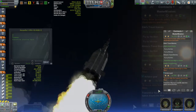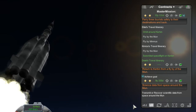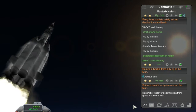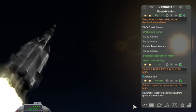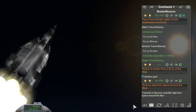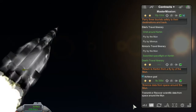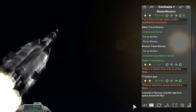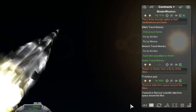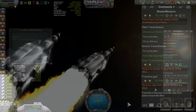We have three contracts that we're going to be finishing off with this one. There are two tourists that want to do flybys of the moon, and then all I've got left after that is to do a flyby of Minmus with one of them - then that contract is finished off. We also have a return to Kerbin after a flyby from the moon, and some collect science from space around the moon - that's kind of what this mission is all about.